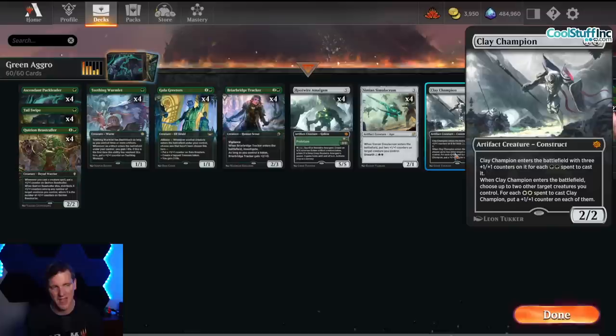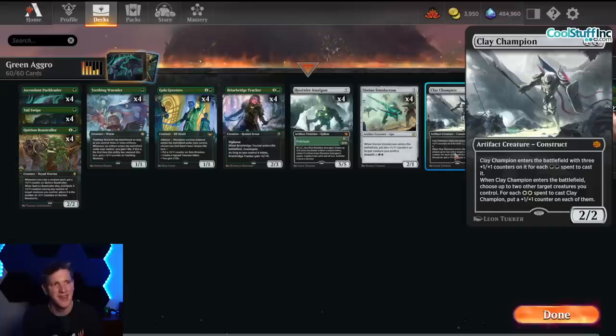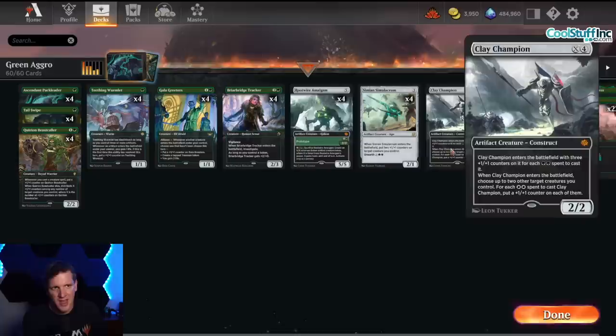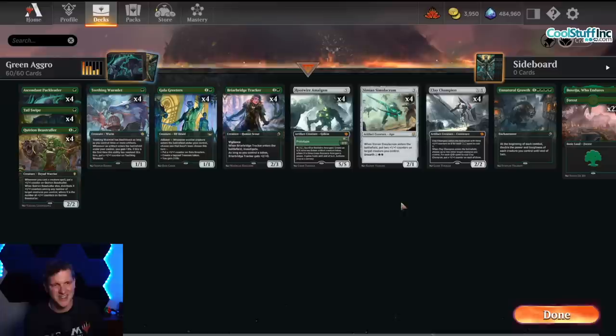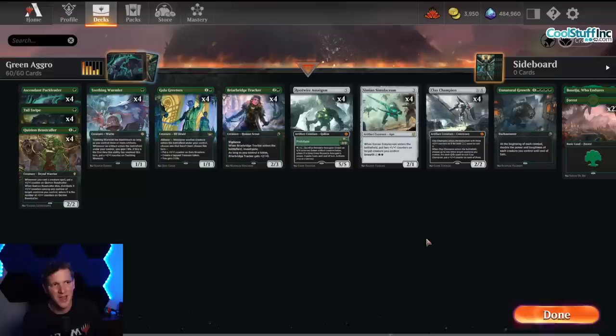Then we have the big one: Clay Champion. It's a 2/2 with four and X in the cost, so it does scale up. After the first four, for each two green spent to cast it, it enters with three +1/+1 counters. It's an artifact, so it puts a counter on the Wormlet and on the pack leader. If it's just using the mana for itself it's an 8/8; with six mana it's an 11/11, and it just goes from there. It's keyword big.